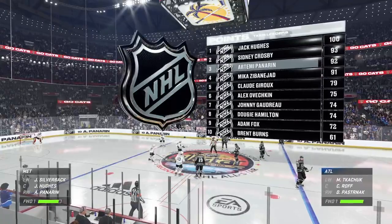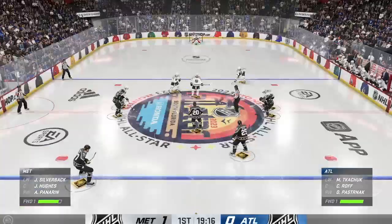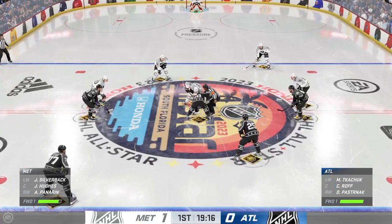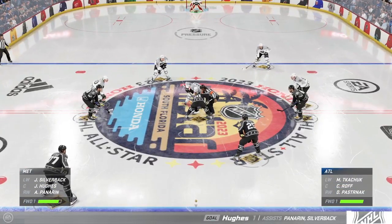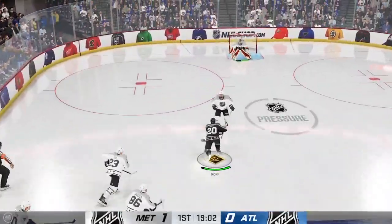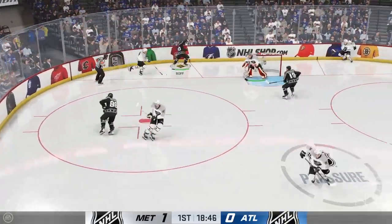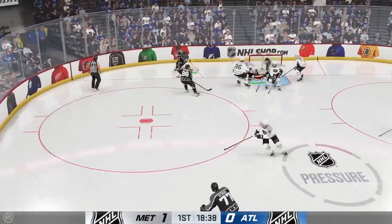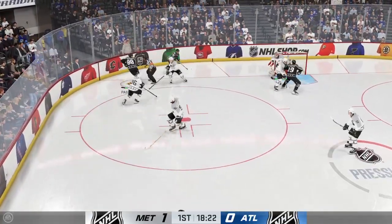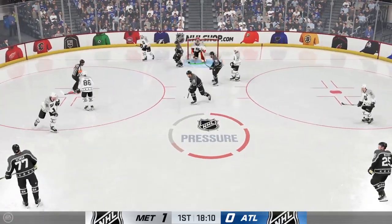The Metropolitan All-Stars couldn't have asked for a better road start tonight. Well, this is the way to silence the crowd, and this is the best start that you can ask for. One minute into the game and you're up 1-0, and now the home team has to climb back. The Atlantic All-Stars take possession after that neutral zone face-off. Nice poke check. Quick pass to Fox. Slides the puck over.